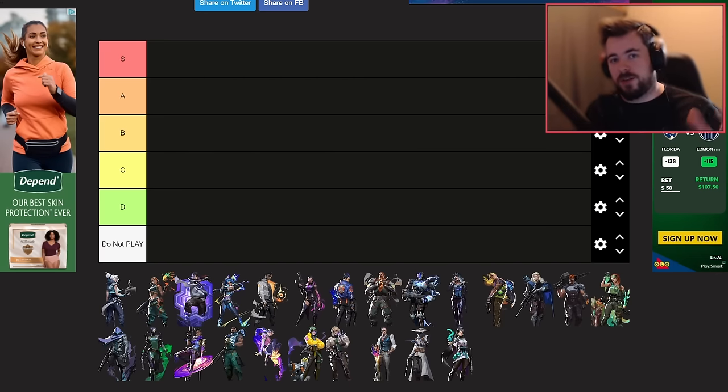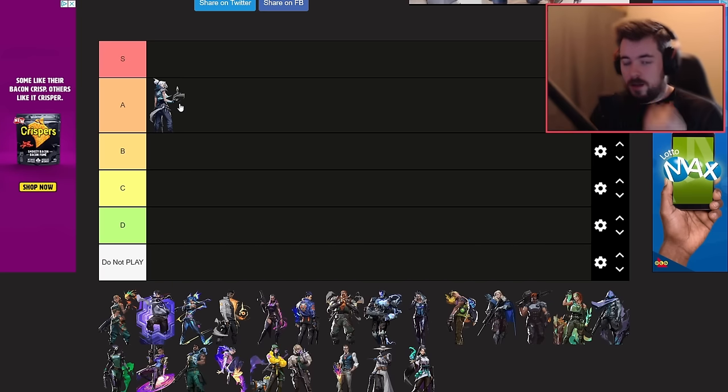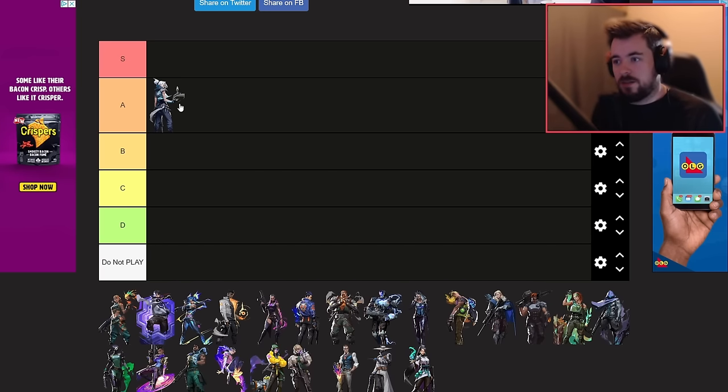First up is Jett. On PC she's an A-tier character and she's absolutely amazing. On console I'd still put her at A-tier — not much has changed, there's just a bit more of a skill gap and learning curve. She's still one of the best Operator characters in the game and her kit is amazing.